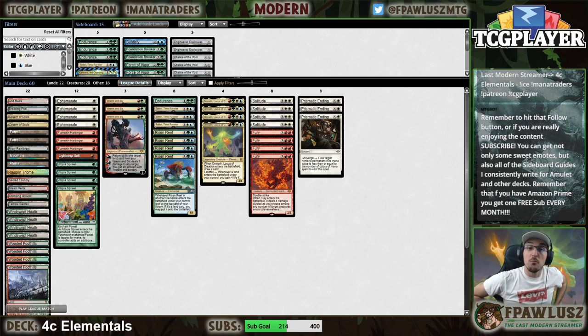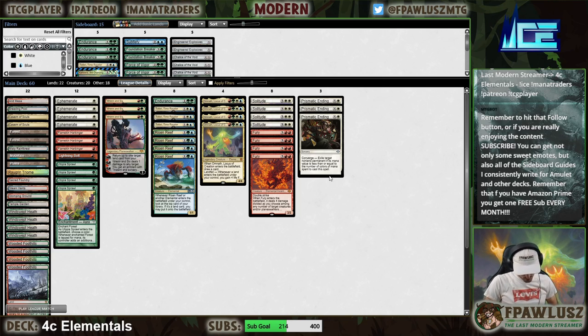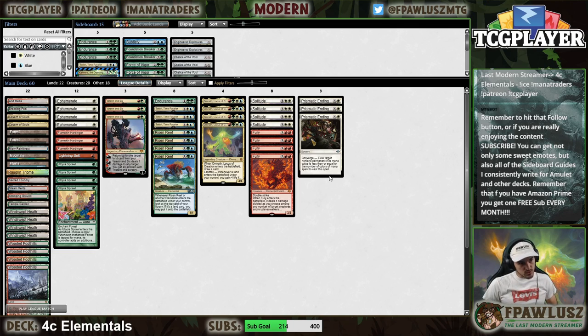Welcome folks to another Modern stream. Today we're going to be playing a deck that has seen a very significant uptick lately, championed mostly by players like Canister, and that is Four-Colored Elementals. I tried this deck a couple of weeks ago and was very, very impressed by it. You can check out the VODs — we played some very interesting matches, and the deck truly impressed. It has something very powerful going on, mostly because of the power of the Elemental Incarnations.